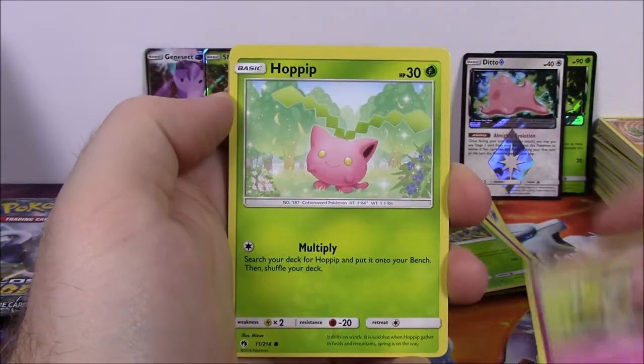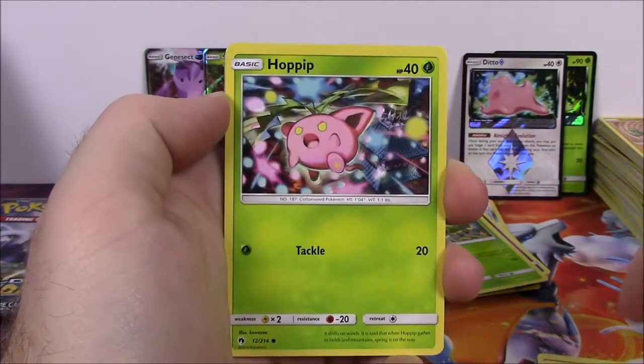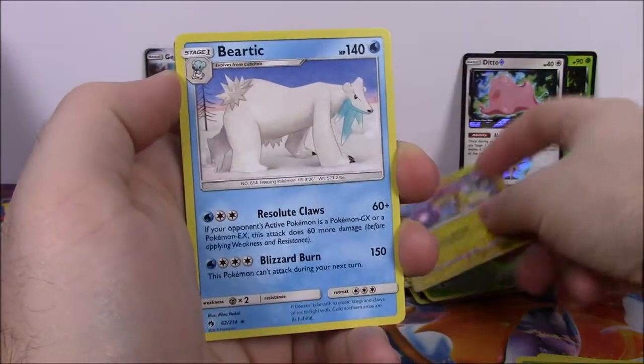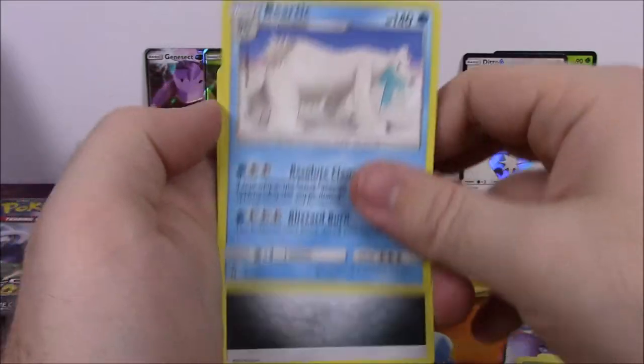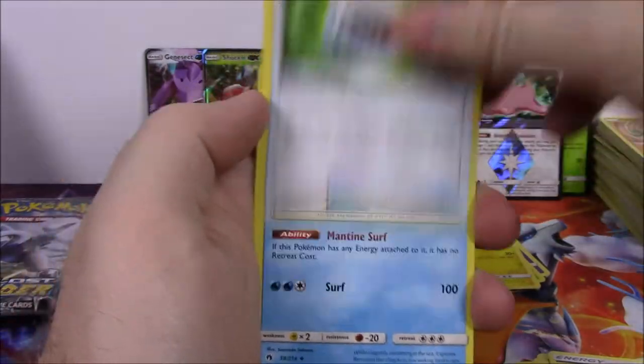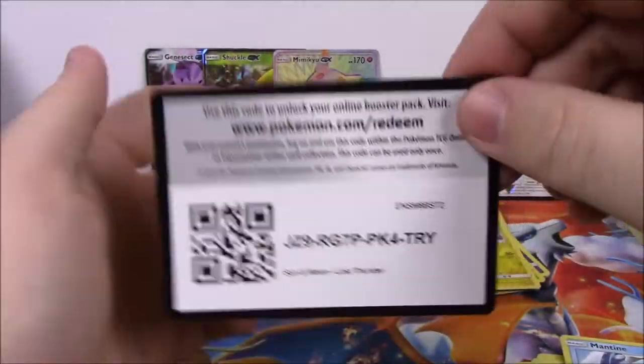Next pack is Litleo, Cutiefly, Hoppip, Eevee, Hoppip again with different artwork, a Raikou Reverse Holo which looks super awesome, and a Braviary as the rare - I always like those. Then we've got Steel Energy, Sudowoodo, Choice Helmet Trainer, Mantine, and the code.